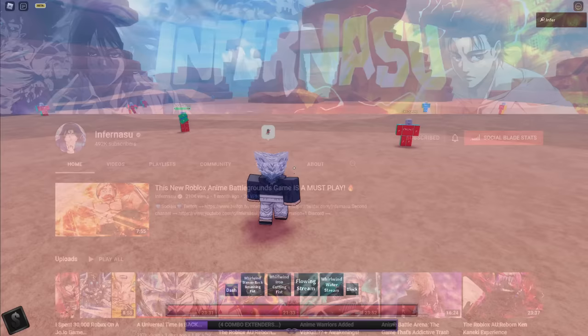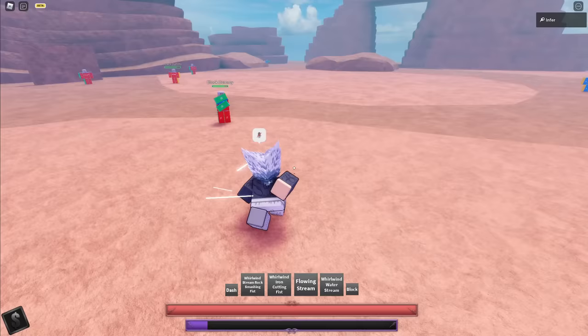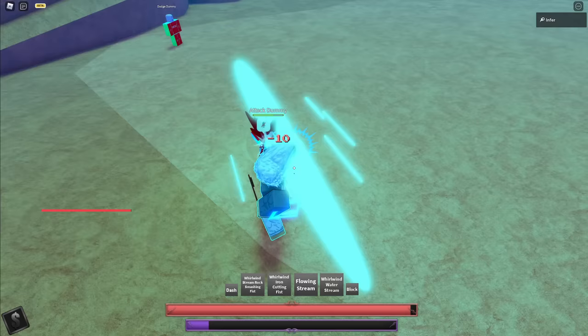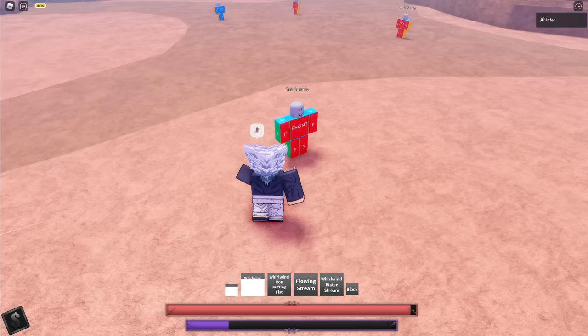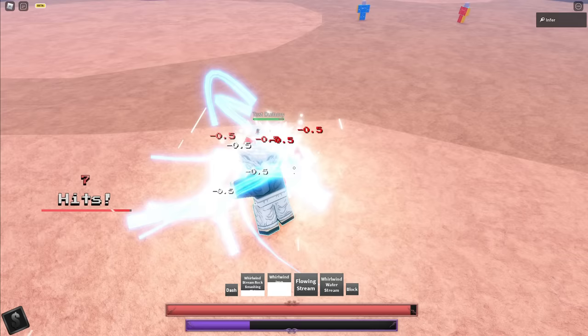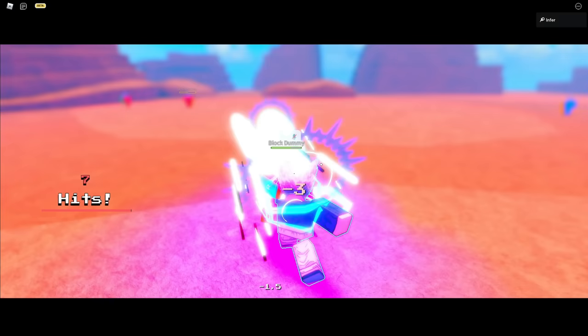Alright, we're in game. First, we're going to go over his base kit. I'm not going to go into specifics because his awakening is kind of autopilot. But anyway, first skill is Whirlwind Stream Rock Smashing Fist. This is a counter skill — you get a combo off that, so it's not a bad skill. Second skill is Whirlwind Iron Cutting Fist. This is a combo extender skill, you pretty much gut punch your enemy and combo extend with it. Third skill is also a combo extender called Flowing Stream — you do a barrage of punches and get a combo extender off it. And the last skill is Whirlwind Water Stream. This is his only guard breaking base — you do a barrage of punches and it guard breaks your enemy.